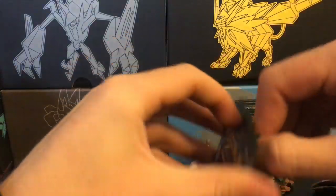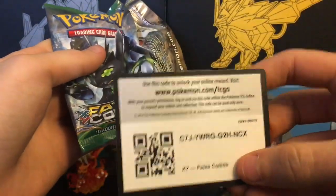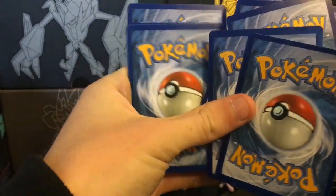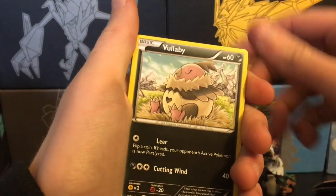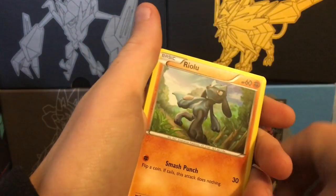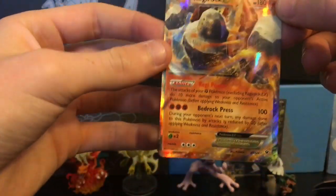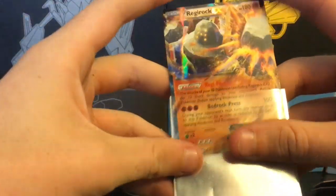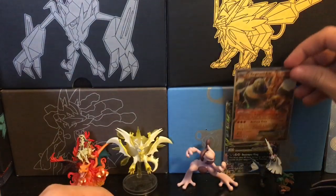Fates Collide next, then we'll get into the good stuff. I don't even really know what's good in Fates Collide. We've got Burmy, Wurmple, Wullaby, Larvitar, Seel, Riolu, Fairy Garden, Fossil Excavation Kit, Wormadam, a reverse Delusion, and a Regirock EX — I was wrong, that is a pretty good card. With Regi Power and Bedrock Press — this is Minecraft! Nice, I'll put that in front of Tyranitar.